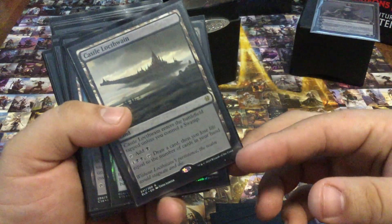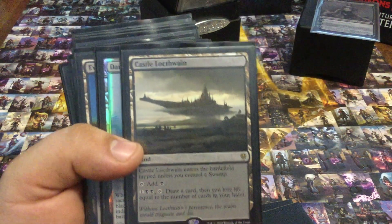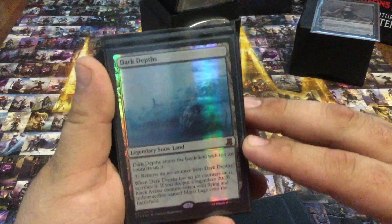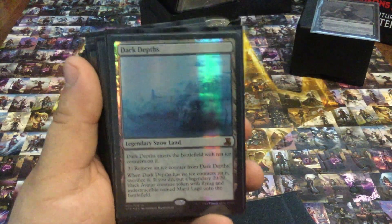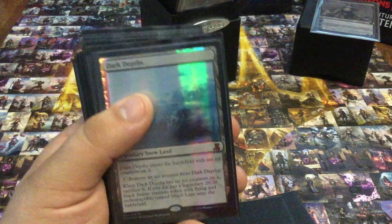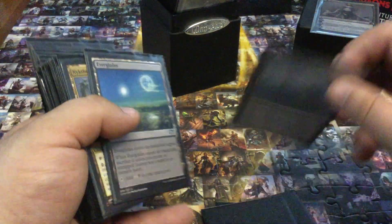Castle Lochtwain — just a nice little card value. Sometimes this deck has a full graveyard and an empty hand, so just a couple different ways to deal with that. Dark Depths — late game this deck can generate a ton of mana, actually in the mid game and early game as well if I'm lucky. So sometimes I just like having a nice emergency button, a mana sink. This is basically a threat on the table — it's not a win con by any means.